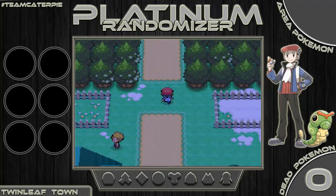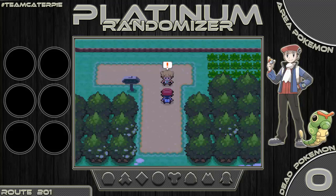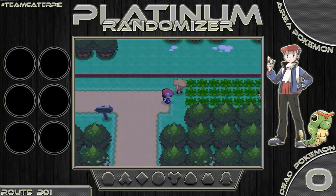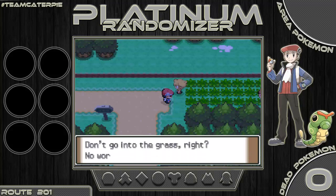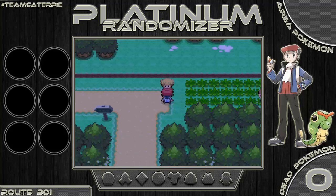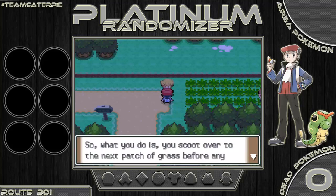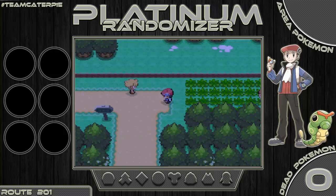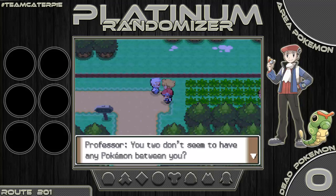If you're going to use a randomizer you can't use 0.9.9 — you have to use 0.9.8. The good news is he includes a copy of Desmume in the download, so you don't have to hunt that down. Now heading out, the rival says don't go into the grass — no worries, we don't have any Pokemon. He has an idea about scooting to the next patch of grass, but trust me, that does not work.